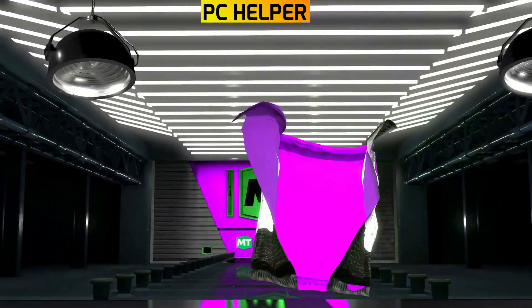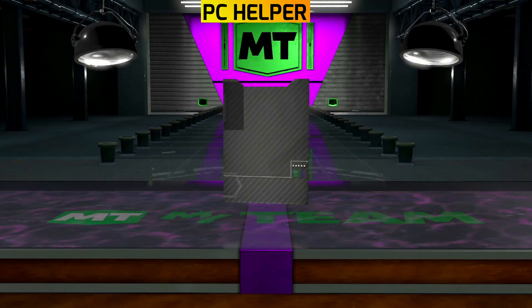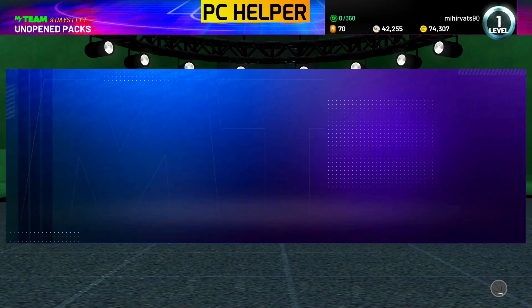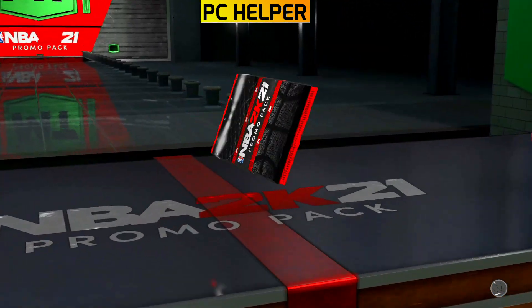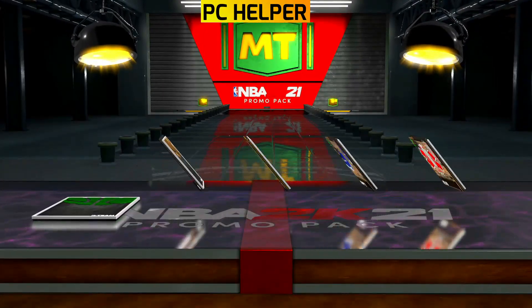The main problem with all the other methods available on YouTube is that they work great till halftime, but after halftime, either we can't convert because of double team or our player is too tired and is unable to convert shots. But this method is both double team proof and fatigue proof. To make it fatigue proof, we have to apply a glitch after halftime.